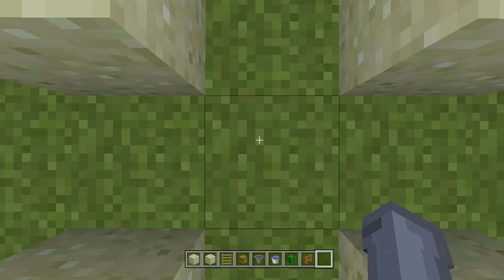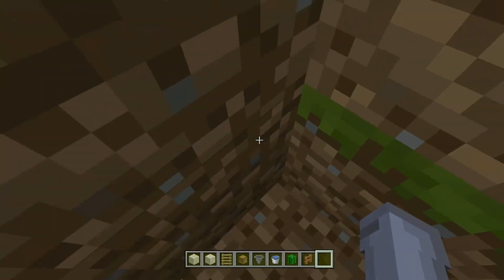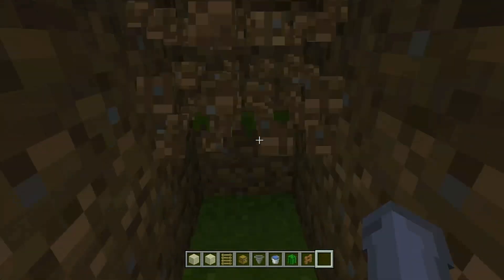Now you're going to dig a hole straight down in the center. Go down at least 3 blocks — I would go down more, but I am in a super flat so I couldn't. Go down at least 3, then you're going to build a tunnel to get out of there at least 8 blocks deep.